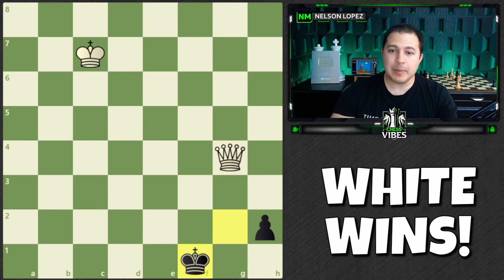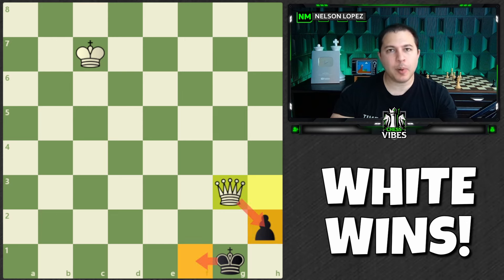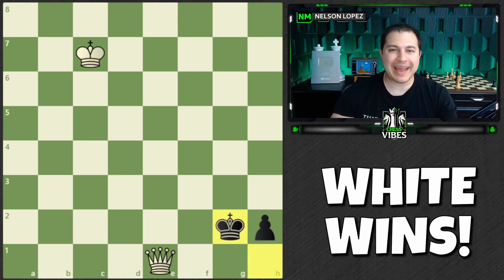You have to do some kind of a check, and the king moves, and they're threatening to get a queen. So you have to do another check — they're threatening to get a queen — you have to do another check. The best case scenario is check, check. You're hoping they go over here so you can take their pawn, but they just have to move in the corner. You never have time to bring your king closer because it's always going to be a stalemate. The game is a draw.